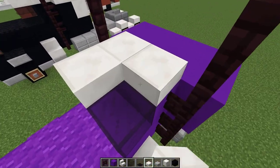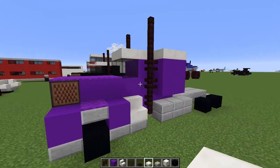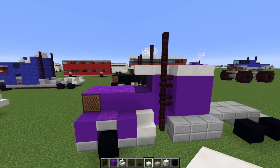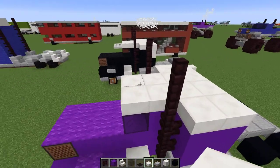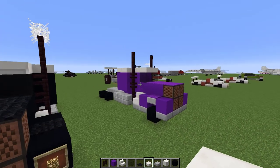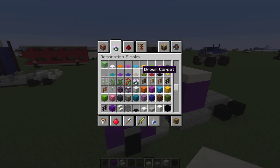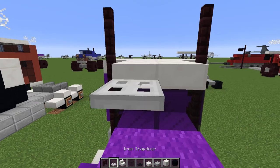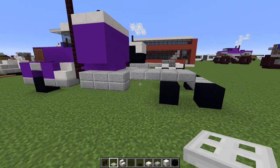Now we just need a nice roof to cover it all up. I'm using quartz slabs for this — you could also use carpet. The roof is all at one level, but you can raise the back up a bit for aerodynamics if you like — carpet on the front and slabs or blocks on the back, whatever you prefer. We also need to add some sun guards, which are just iron trapdoors placed up top.